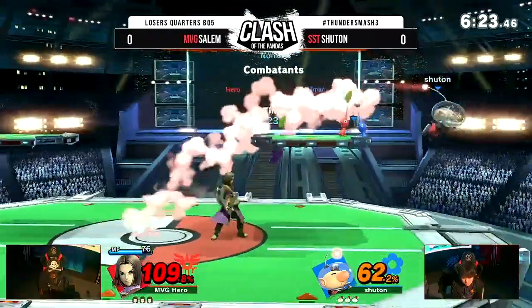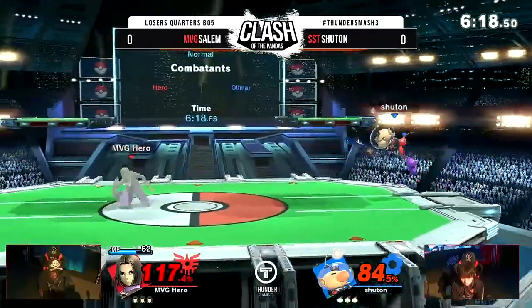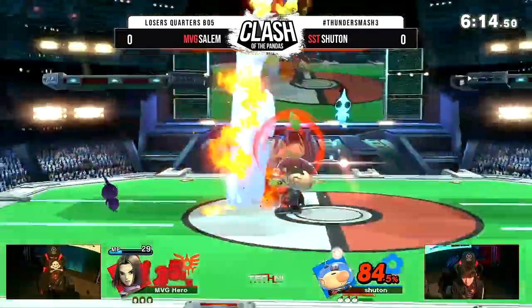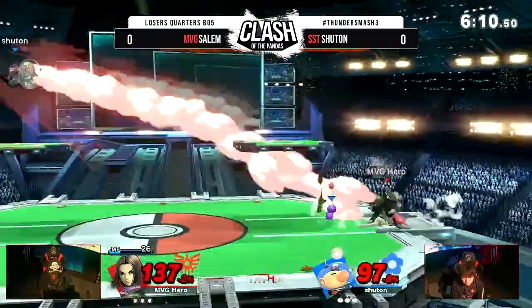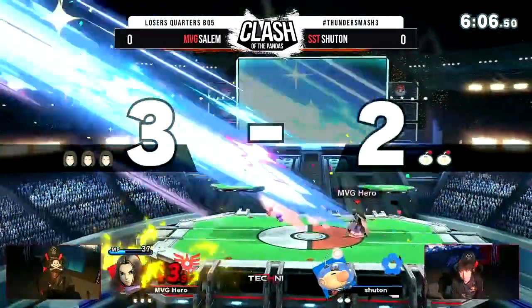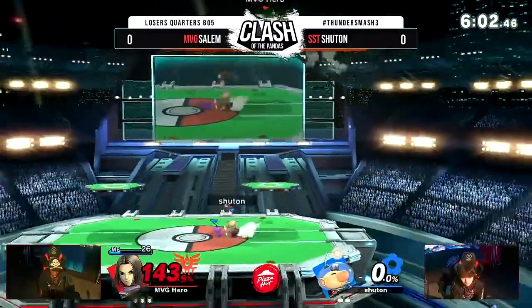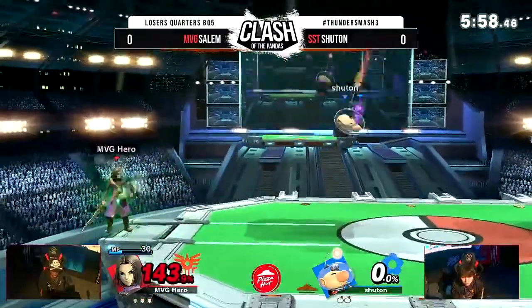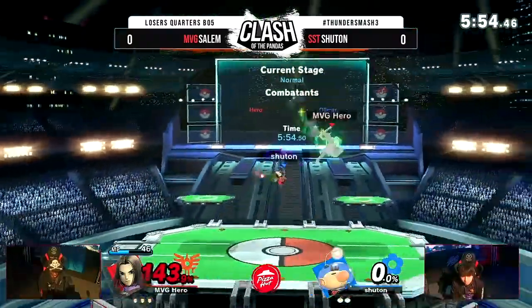Hero players can manipulate which spells appear by managing when they use them. If they know they have certain abilities or spells they want to use in certain percents against their opponent, they'll keep certain spells on hand. Basically, if a Hero player wants to have Magic Burst later in the match, they won't use it at the beginning. With all that out of the way, let's get into the starting points of Hero's menu.